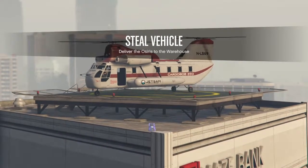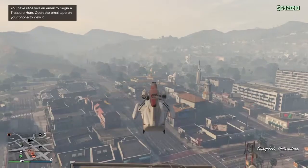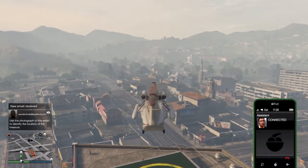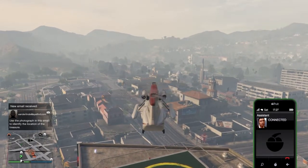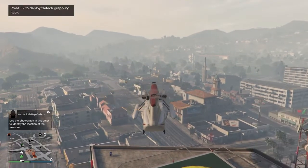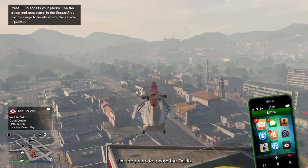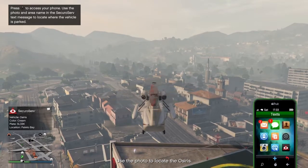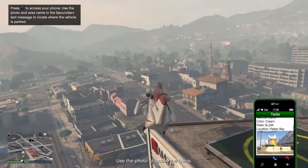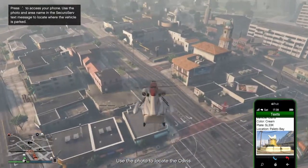My suggestion: get a helicopter of some kind to do this. It's very easy. I don't have enough to purchase a new helicopter so I use a Cargo Bob — it's a heavy helicopter, slower, but it can take three missiles. The second and third missile will take you down for sure. Your assistant will call you the second you get outside. In this case I'm doing the photo mission — they send you a photo and text telling you roughly where on the map the vehicle is, and you have to go searching for it.